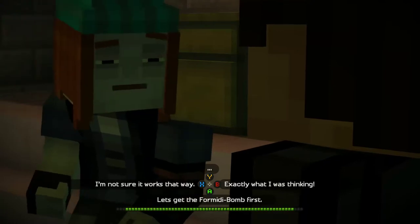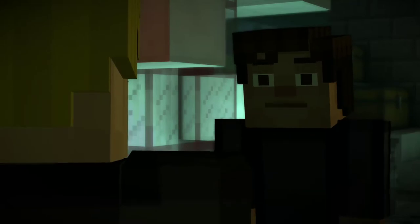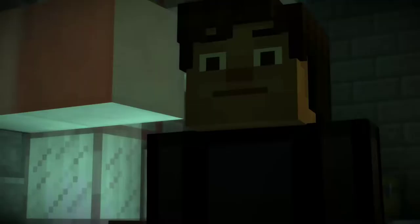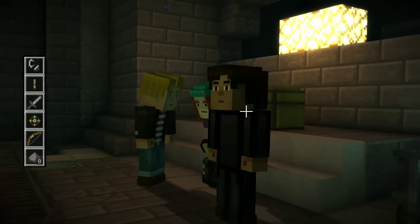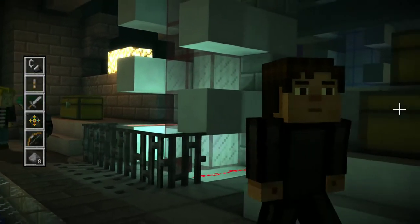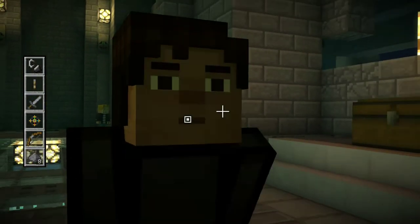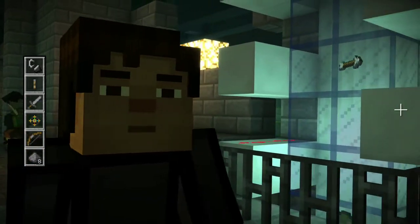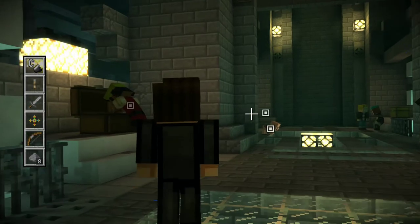The important thing is that we craft this formidabomb. Lucas, don't tell him — I want to get that formidabomb. I think they already know I want that. Who wouldn't want to get rid of this wither storm once and for all? We don't need a wither storm here. Why did I-4 have to create it?